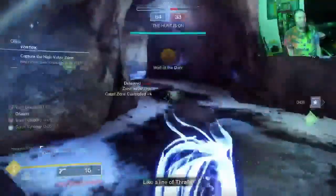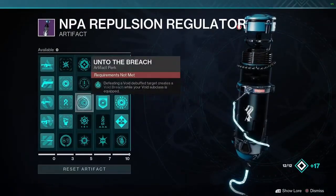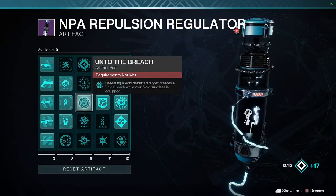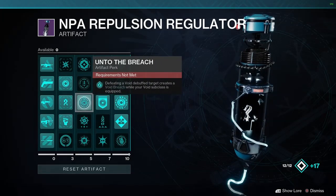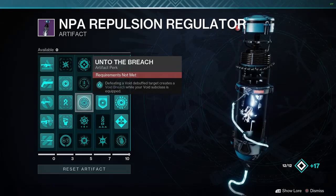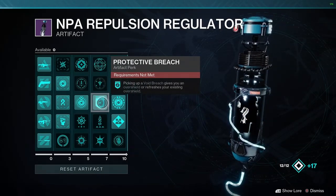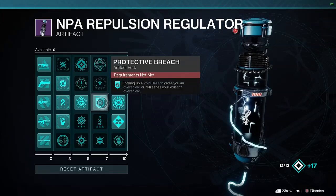This is all possible thanks to this season's artifact — these three mods which all pertain to void. First is Under the Breach, which creates a void breach while you are using void. With the Gyrfalcon that we're using, it's always debuffing enemies by making them volatile. With the Protective Breach mod, once you defeat them and pick up that void breach, it gives you an over shield — infinite over shields, it's the way to go.